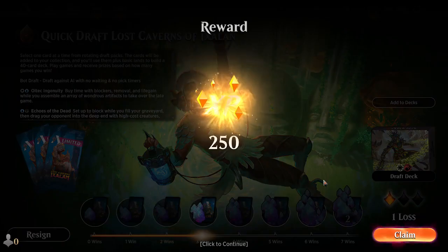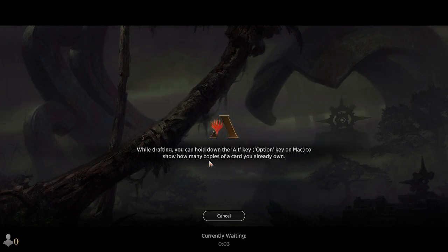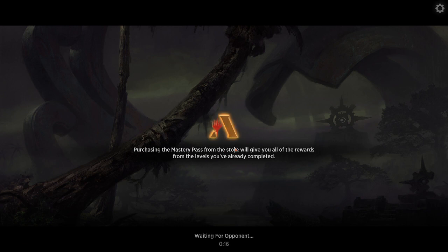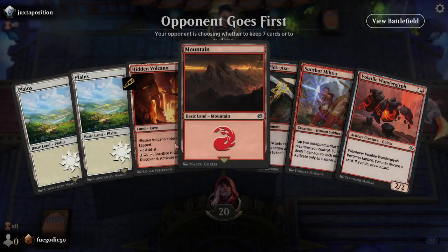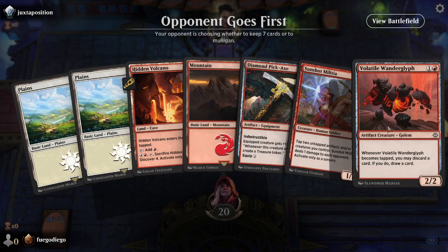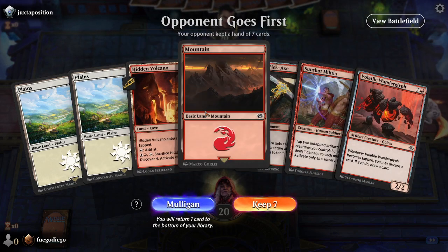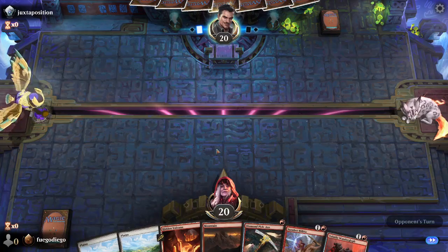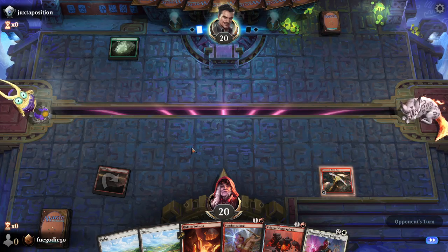Let's see how far we can take this one. Again this is quick draft, Lost Caverns of Ixalan, we're playing our red-white artifact synergy deck. Just trying to hold the ground, trade for some things, and then steal it somewhere in the end. We got a one, two, three - we've got options here. The only bad thing is that doesn't let us play our tapped land right away, but if this is turn three then we can play it on turn three.